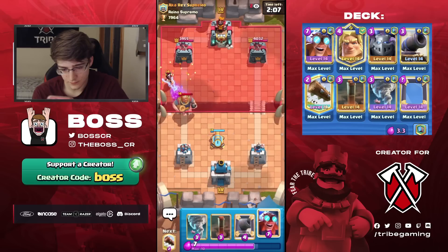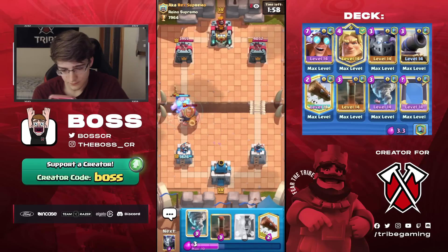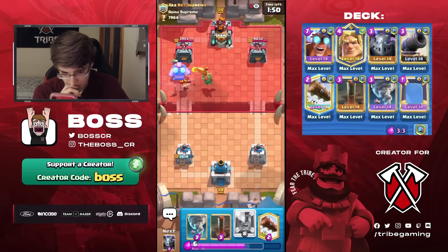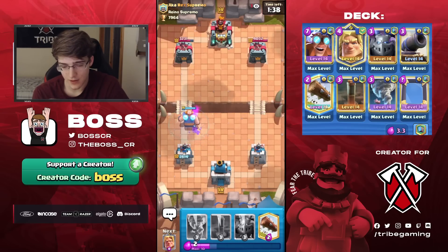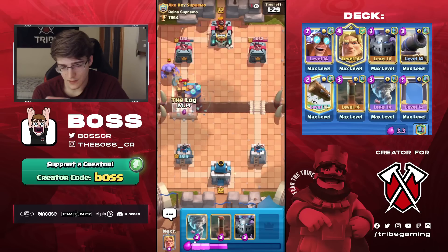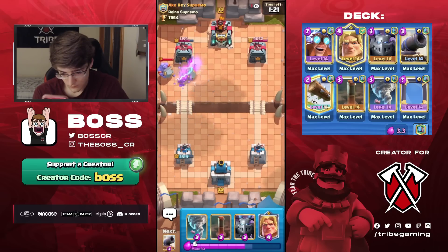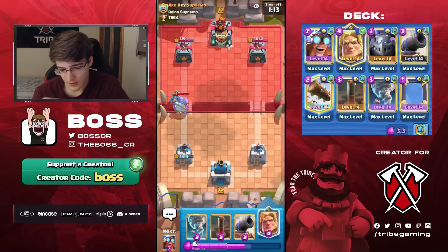Let's Cannon here and go for an E-Giant. He's got a Cage — I'm going to Log this just to get it killed a little quicker. Cage is a pretty decent answer to the Electro Giant, but again we do have Earthquake so we can certainly work around it. Bowler doesn't get any damage whatsoever. We'll go Golden Knight now, and I guess we could just E-Giant again. Tornado this in — nice.